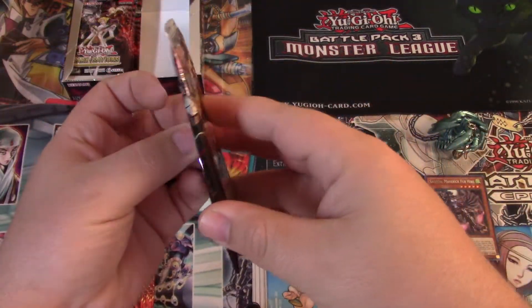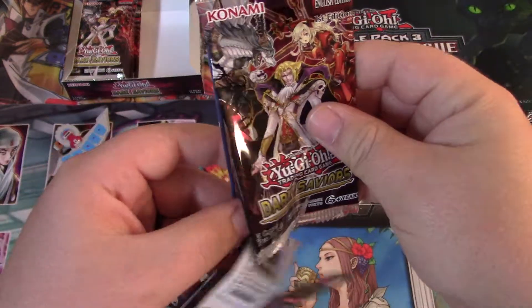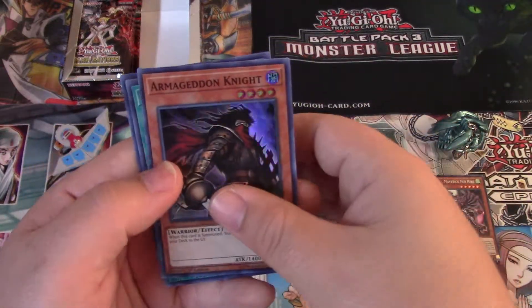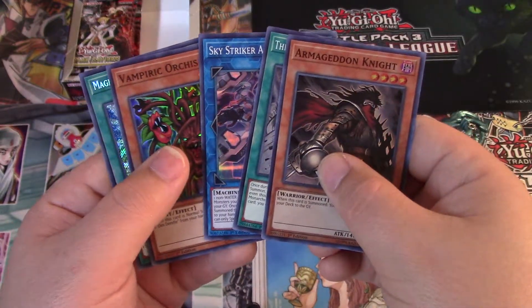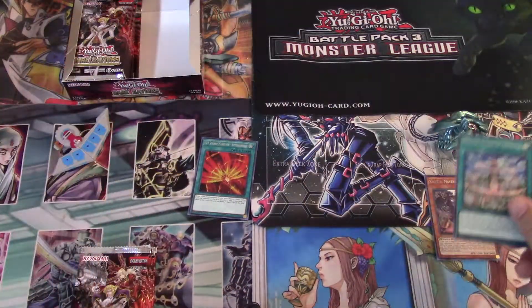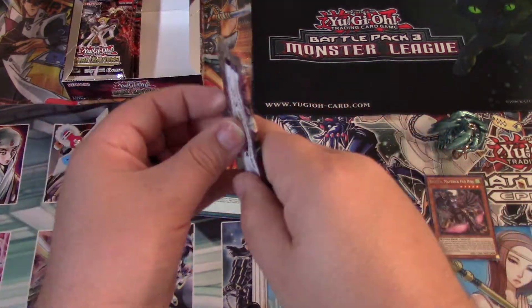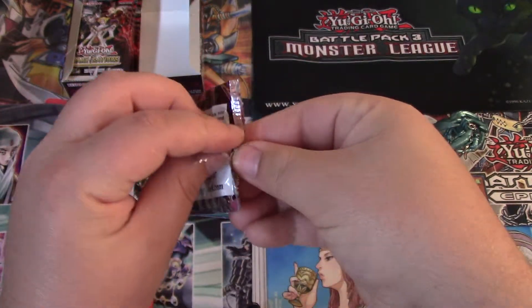I guess what's happening is I'm just really opening these boxes for you guys — I'm probably just gonna sell the cards to be honest. I don't have time to play right now because I've been working so much. Magical Citadel of Endymion seeker is beautiful, but yeah, with all the overtime I'm doing at work — working like 14-hour days — and then I've got two daughters.